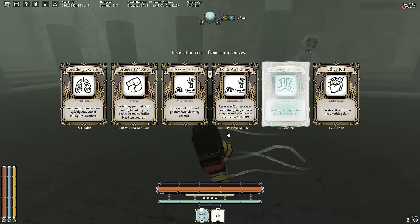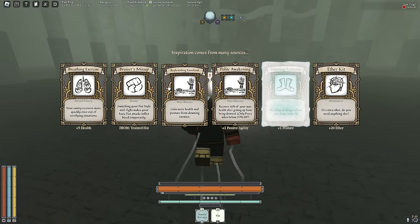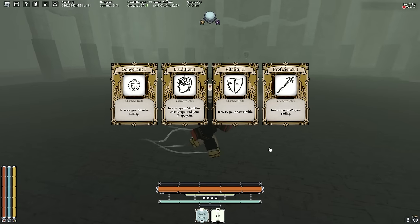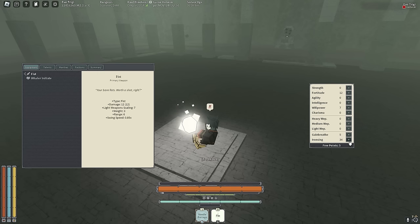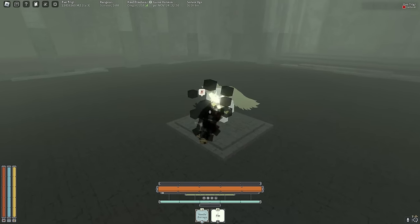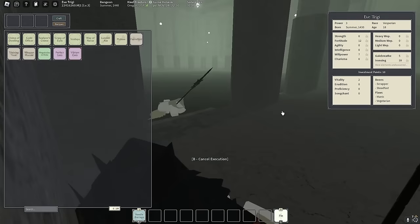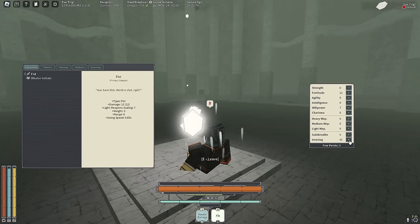When you pair armor depletion with the fast swing speeds of Fist and its amazing critical, it is really unfair. Fist in Deepwoken is easy mode - I will say this until I die. Light Fall and Toll is trash now because they removed the way-in critical, but that's why we're going Flame Keeper for the way-in critical. Most of the talents for Ironsing are at 75 Ironsing, so we need to keep investing. Let's get Ether Kit for the build.